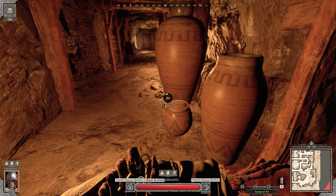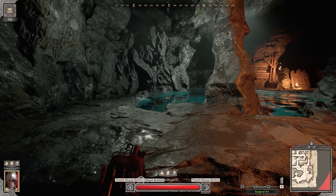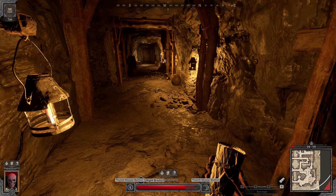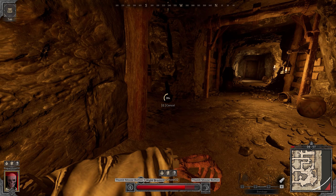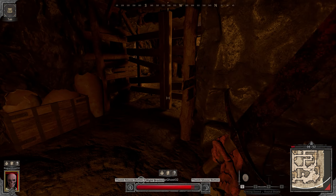For tip number two, we have movement while healing. A lot of people believe from battle royales and stuff that you have to be sitting still while you're popping a bandage or a surgical kit, but that's not the case. You can jump around or just move any direction you want while applying bandages, and sometimes it can be the difference between life and death.